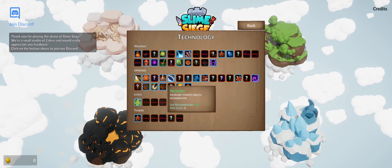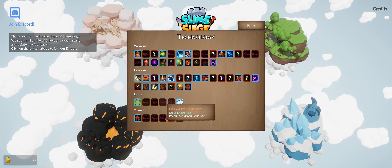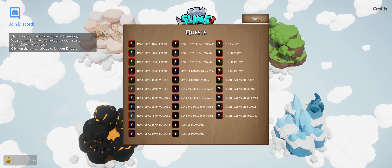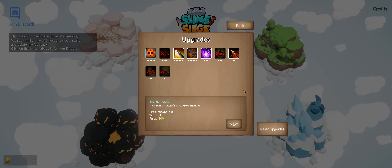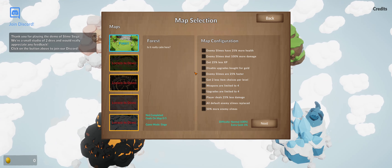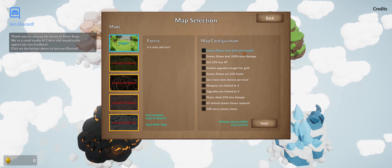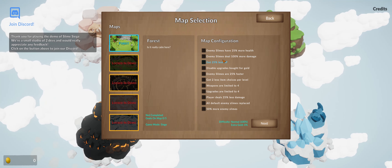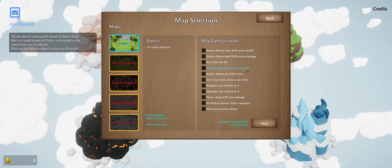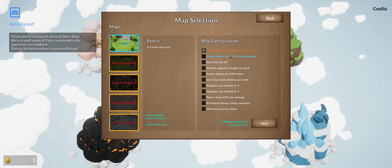Nice upgrades, sweet. Okay cool, quests, upgrades. Interesting — start forest, it's really calm here. Map configuration: enemy slimes have 20% more health, 100% more damage, get 25% less XP. Save while upgrades bought for gold — so I guess this does hard mode.